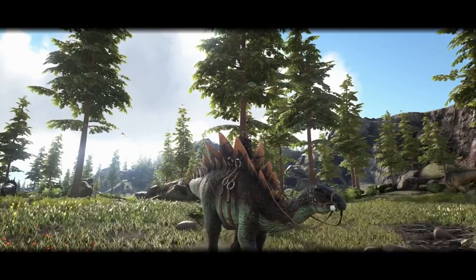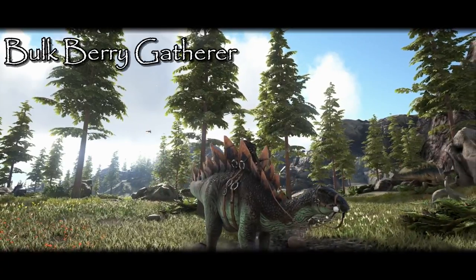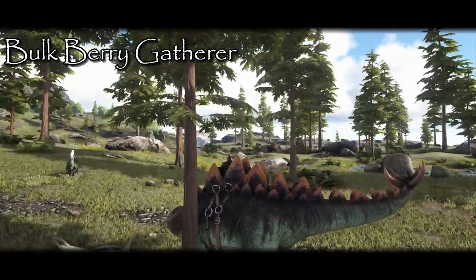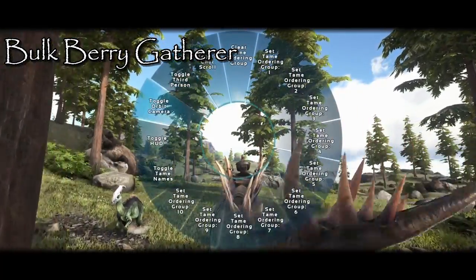Now that you've claimed your Stegosaurus, let's review what exactly this dinosaur can be used for. With its large, sweeping tail, it is capable of harvesting mass quantities of berries and seeds. This not only allows the creature to feed itself, but it also brings forth the ability to stockpile important berries and ingredients for assorted recipes.